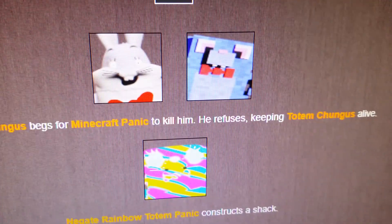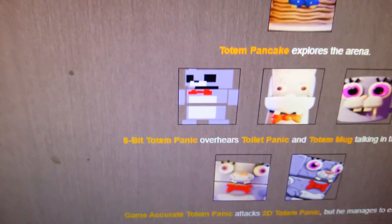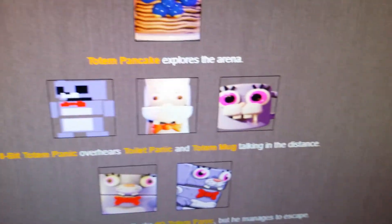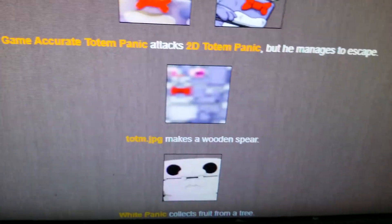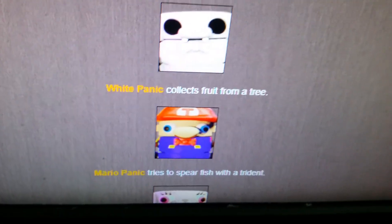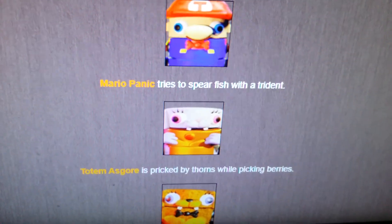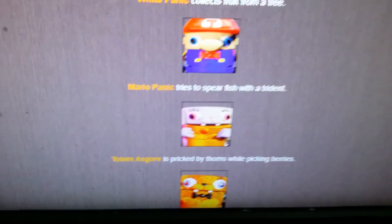Day 2. Totem Chungus begs for Minecraft Panic to kill him - he refuses, keeping Totem Chungus alive. Keep the big Chungus alive. Negate Rainbow Totem Panic constructs a shack. Totem Pancake explores the arena. Ape of Totem Panic overhears Toilet Panic and Totem Mug talking in the distance. Game Accurate Totem Panic attacks 2D Totem Panic but he manages to escape. Totem.jpg makes a wooden spear. White Panic collects fruit from a tree. Mario Panic tries to spearfish with a trident. Totem Asgore is perked by thorns while picking berries. Does anyone ever NOT get perked by thorns while picking berries?